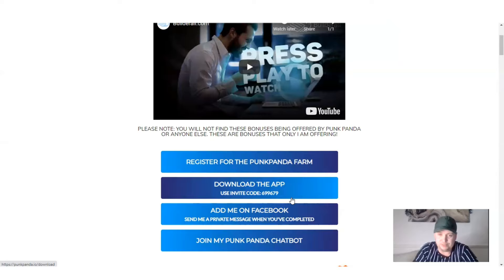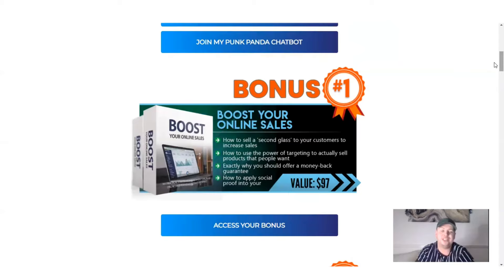Once you've got the app downloaded, it's going to ask you for an invite code. It's very important that you use my invitation code, because Punk Panda is by invitation only, and to get all these bonuses you will need to use my code: 699679. Once you've completed these steps, add me on Facebook and send me a private message, and you can also join my Punk Panda chat bot where I go over tips and tricks and send out updates.